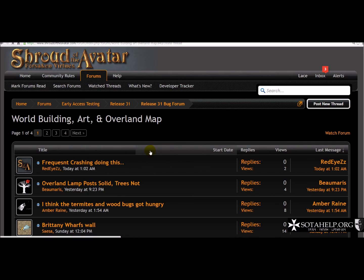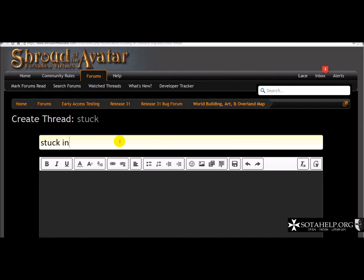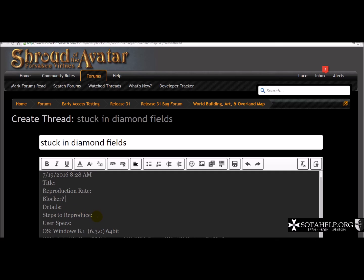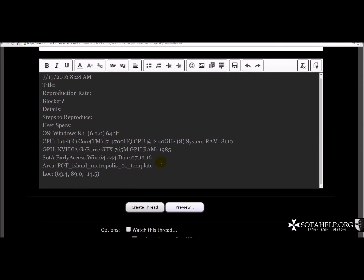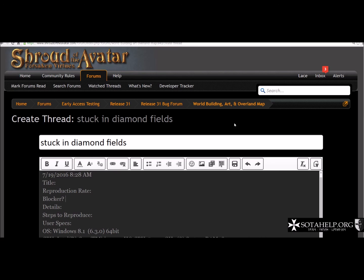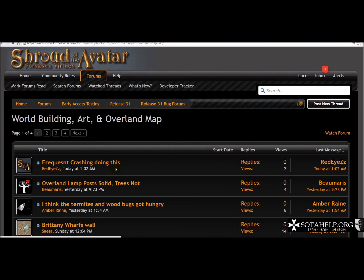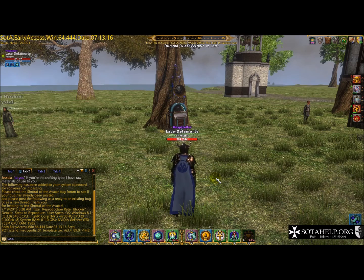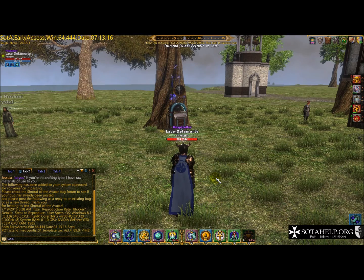You can also do a sub-search to make sure the bug hasn't already been reported, or you can post a new thread. Give it a meaningful title like 'stuck in Diamond Fields,' then hit Ctrl+V to paste in the data. You'd fill in the title, whether it's always reproducible, whether it's a blocker — no, because I can move out of it — and the steps to reproduce. Then you just save it and create the thread. I'm not going to do this because I'm not really stuck, but that's the correct way to report a bug. Don't just come in and post 'I'm stuck, this game sucks' — don't be rude. That's going to conclude this video. Take care, happy hunting, and be safe.